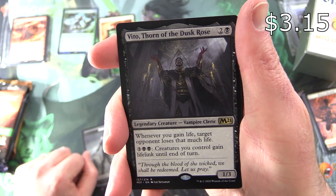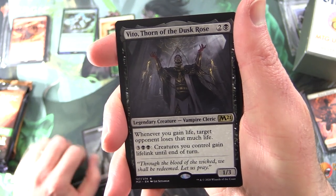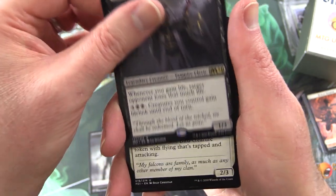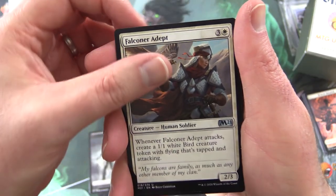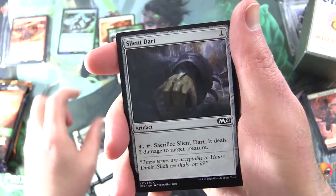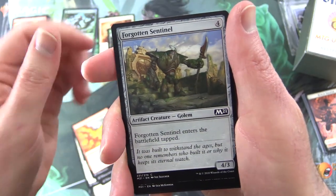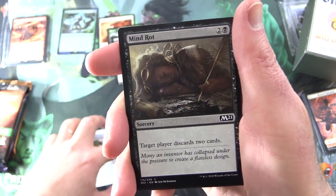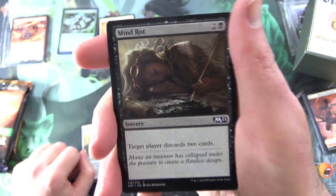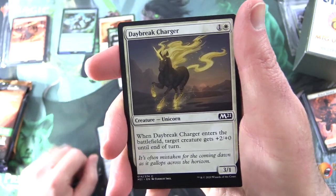Legendary Creature, Vampire Cleric, 1/3 for 3. Whenever you gain life, target opponent loses that much life. And for 3 and 2 black creatures you control, gain lifelink until end of turn. For the uncommons: Falconer Adept, Siege Striker, Warden of the Woods. Commons: Silent Dart, Scorching Dragonfire, Forgotten Sentinel, Mind Roth — if you watch too many videos on this channel, you'll rot your mind and discard two cards, but it's all good, just keep watching, that'll clear right up.